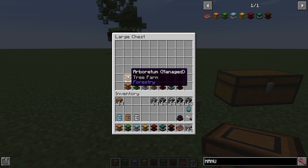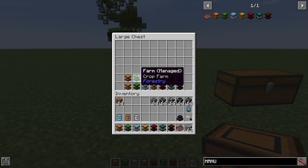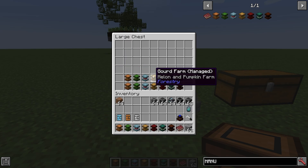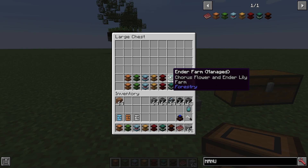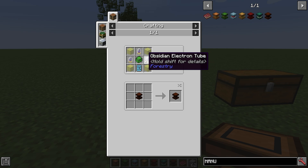To make the arboretum, you're going to need four glass, three golden electron tubes, a flexible casing, and a basic circuit board. To make the crop farm, it's the same but you need bronze electron tubes. For mushrooms, it's apatite electron tubes. For gourd farms, it's lapis electron tubes. For the infernal farm, it is blazing electron tubes. For the ender farm, you need ender electron tubes. And for the peat bog, it is obsidian electron tubes.